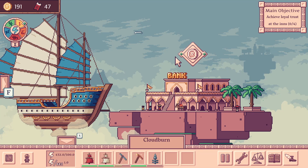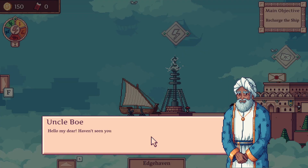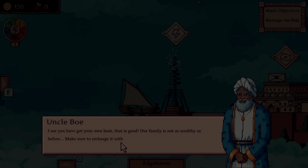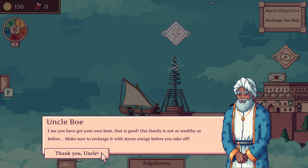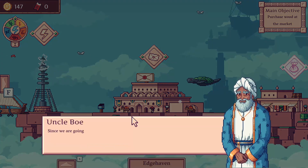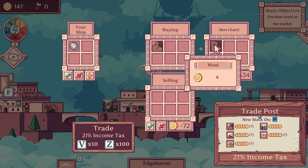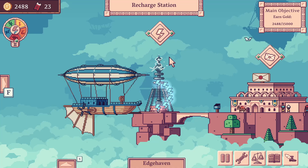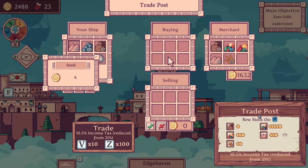I'll be sure to get some comparisons to the Early Access version later, but for now let's get into that gameplay loop. The main campaign mode has you start as a fresh airship pilot at your uncle's post office. He tells you to recharge your airship with storm energy and deliver a letter. He also says you can buy some wood at the trade post and sell it at the destination to make a profit. That's the game: recharging, getting quests, and trading stuff.